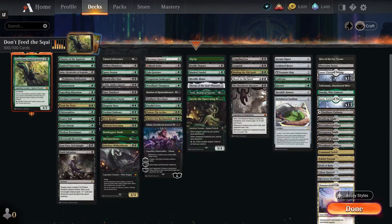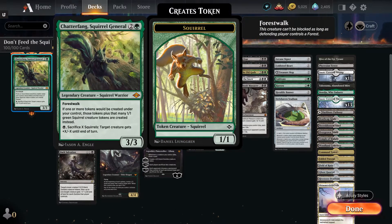this is Chatterfang, Squirrel General. He is a two and a green Squirrel Warrior 3/3 with Forest Walk that says if one or more tokens will be created under your control, those tokens plus that many 1/1 green Squirrel creature tokens are created instead. That means any kind of token you make — treasure, blood, food, zombie, pest, whatever — you're going to get a squirrel with it as well. It also has an activated ability of black, sacrifice X squirrels, target creature gets plus X minus X until end of turn. You can use that to boost your creatures or remove other players' things, which is what I usually do with that ability.